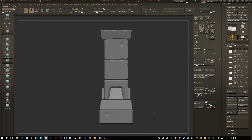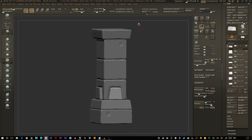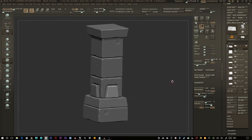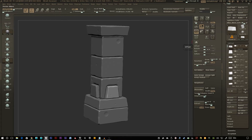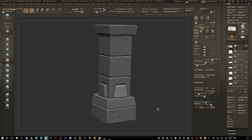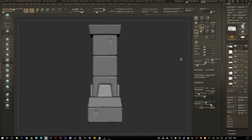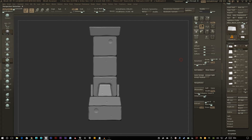Starting off where we left off in ZBrush, you can see at the top here that I'm sitting on 19 million polygons, which obviously is not ideal, so we want to get this down to a game ready model. I've still got all my separate sub-tools on the right hand side and we're going to use a technique called exploding. This is so that when we bake down the details, we get rid of any unwanted artifacts appearing on the maps where the meshes intersect.